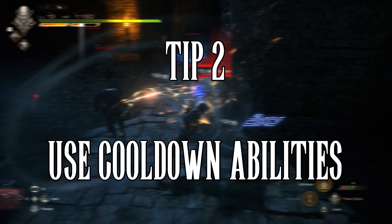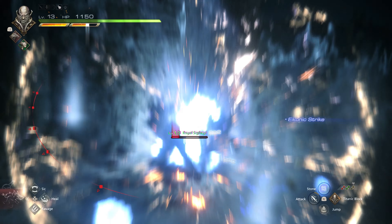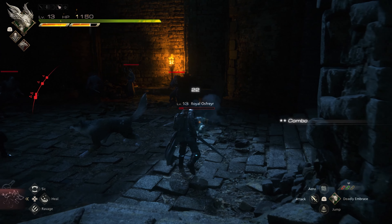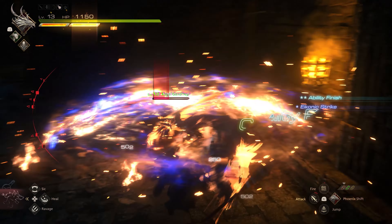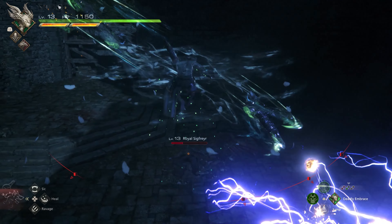While we're talking about mobs, the next tip is to use your abilities on cooldown. There's no consequence to using them — no MP or any kind of charge, except for the time it takes to recharge after you use the attack. Especially when fighting mobs, be mindful of switching between icons and using all these abilities to their fullest.